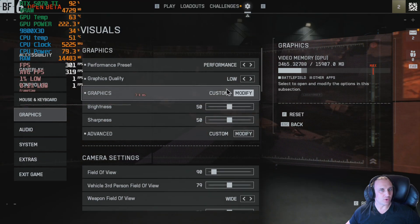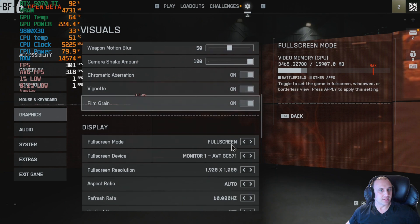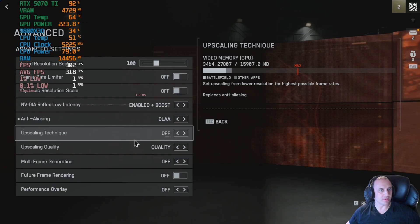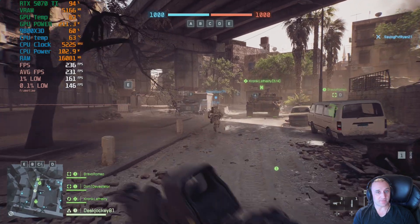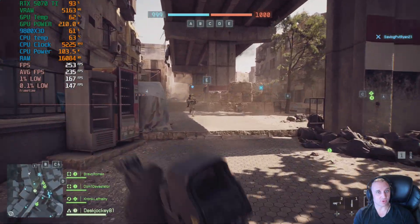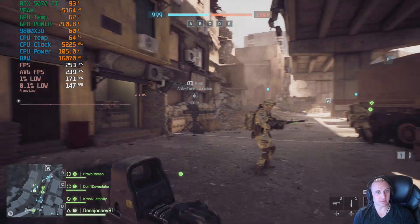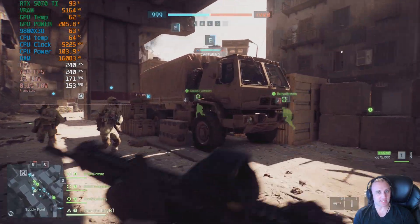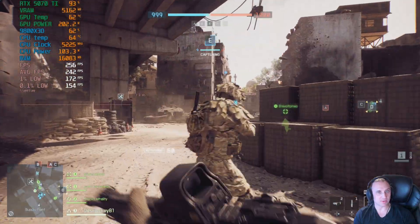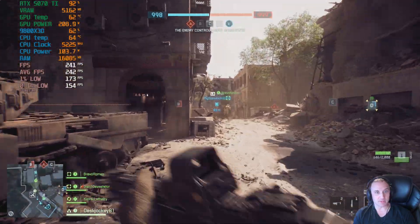Starting off we're going to go with low graphic quality at 1080p and we'll be using DLAA with no upscaling. The 5070 Ti is starting off pretty strong with an average of 234fps, a 1% low of 167 and a 0.1% low of 147. The frame time graph is relatively stable — there are no massive spikes, which is nice to see, especially in a game like this.